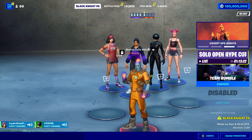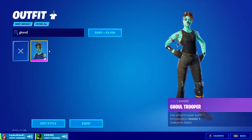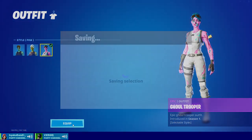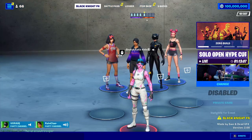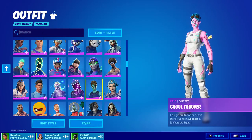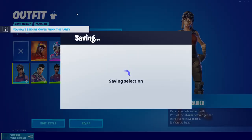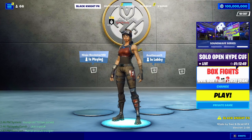Going back to your locker, you can also change to OG skins like the Ghoul Trooper or the Renegade Raider. If you choose the Ghoul Trooper, it will have the pink version. You can then switch to the Renegade Raider, and if you join your friends again, other people will be able to see that skin as well.